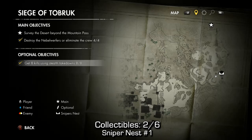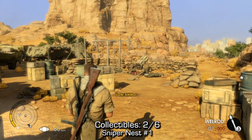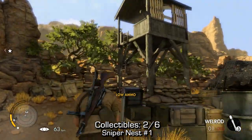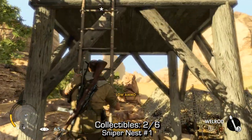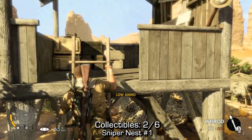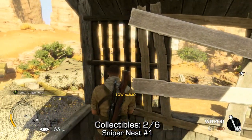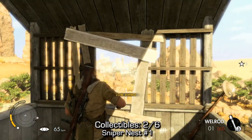Number 2 is a Sniper Nest, which is actually marked on your map. So that's going to be pretty easy to find for the rest of the levels, but I will be showing them as there sometimes are collectibles inside. Once you've taken out all the anti-air placements and all the people, you're going to want to climb up into this nest and go up onto this window to take down one of the boards, which will also unlock your Sniper Nest.